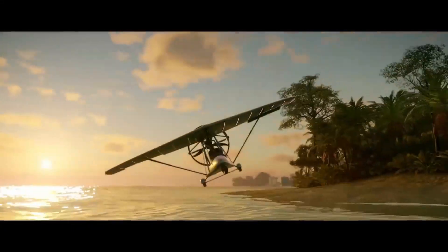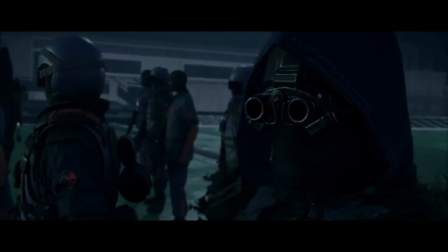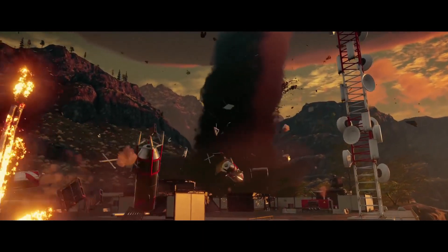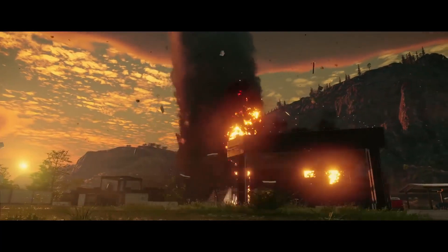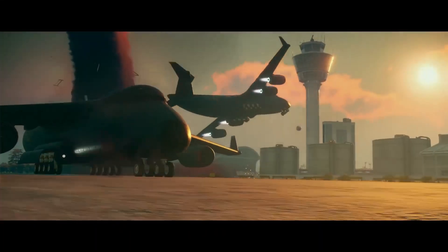At first glance, Solis is a beautiful location. But scratch the surface and you will uncover oppression, fear, and violence — all enforced by Gabriella, the leader of the private militia organization, the Black Hand. Just Cause 4 takes destruction and physics simulation to a whole new level with the introduction of extreme weather.